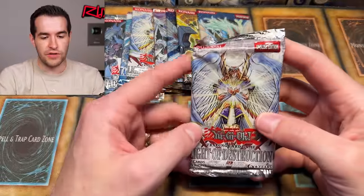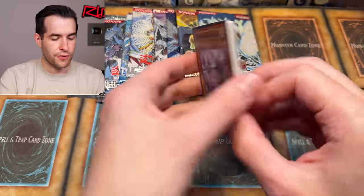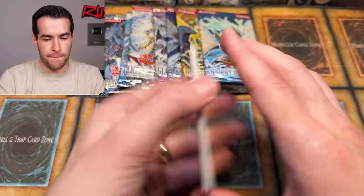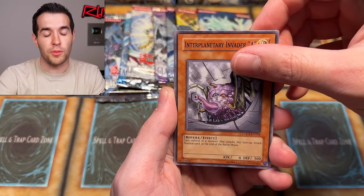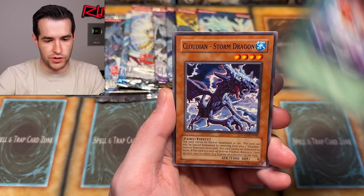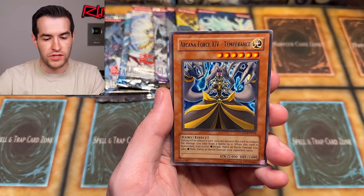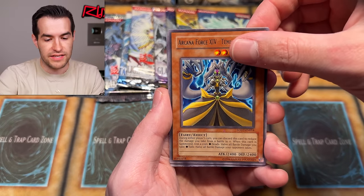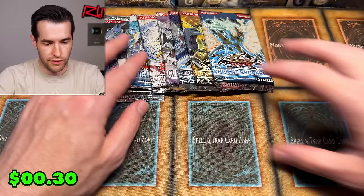Last card of this round - Light of Destruction. We'll be opening up 24 packs of First Ed tonight which is pretty exciting. Wetlands, DeFortune, Battery Man Charger, Interplanetary Invader A, Quick Charger, Gladiant Storm Dragon, Hero Mask, Arcana Force 14 Temperance - and that's a Hand Trap - and the Volcanic Queen back at it again. So we're onto the final round.